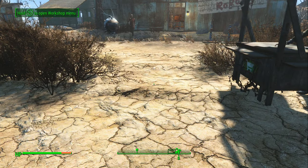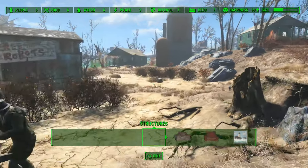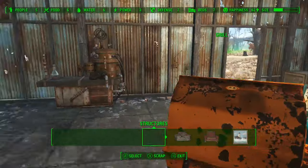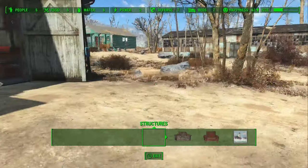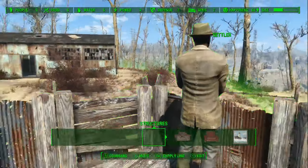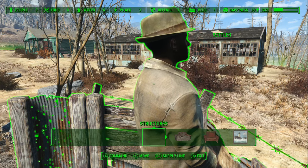Another question is how do you do supply lines? From this particular place, we already have one settler doing supply lines and I think they're out right now, but I just kind of want to show it off. They're actually doing supplies right now, but I'll show it anyway. So you go up to them and at the bottom there, RB is supply line.